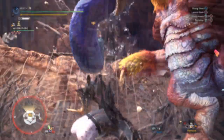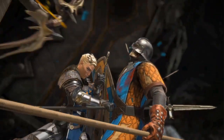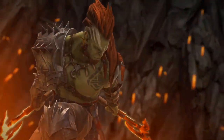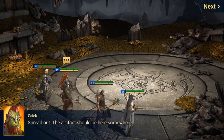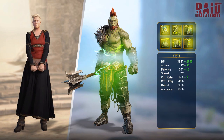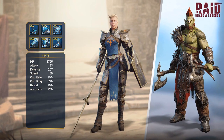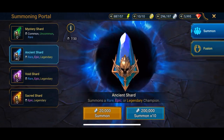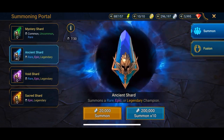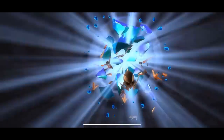Before we get into the sets, a quick word from today's sponsor: Raid Shadow Legends. I've featured them before on the channel and I'm featuring them again. The game has gotten 15 million downloads in the last six months. Raid is a fantasy turn-based RPG and it's completely free. Champions in this game are all useful — good ones you keep and level up, bad ones you use as food to level up your better champions. I'm going to open 10 ancient shards to show you what you can expect.